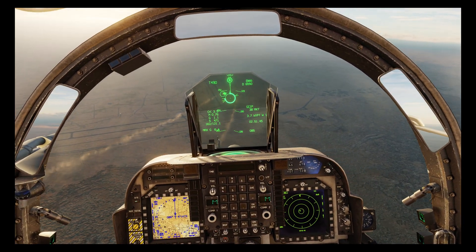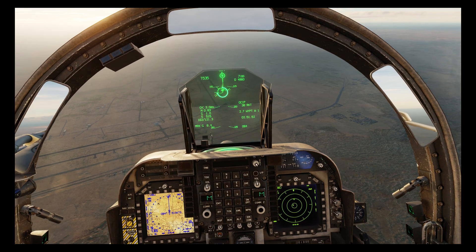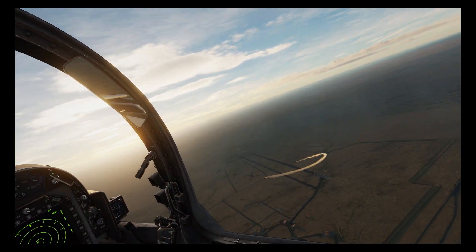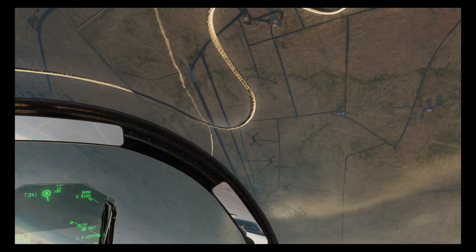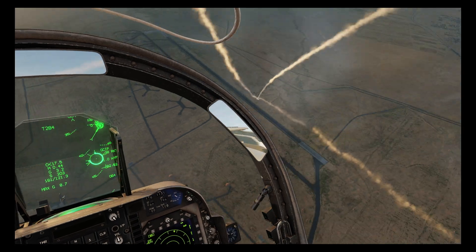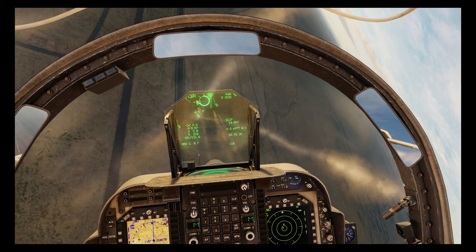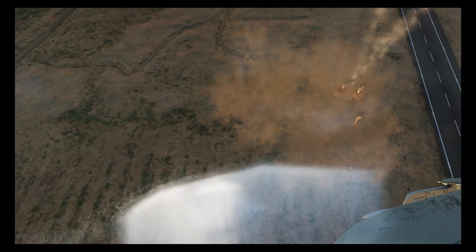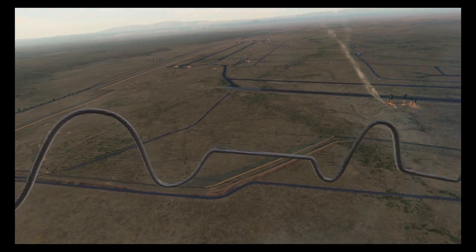Your radar warning receiver will detect the change to CW and you'll know that you're being locked and a launch is imminent. Once a missile is launched the tracking radar stays in continuous wave but there is a change of frequency, which again is detectable and so you'll be alerted on launch. This is the case for all older SAMs and air-to-air missiles. More modern active missiles have their own continuous wave radar built into the missile itself, so they can be launched using pulse radar to give rough guidance, and then the missile turns on its own radar when it's close to the target, which is needed for terminal guidance.